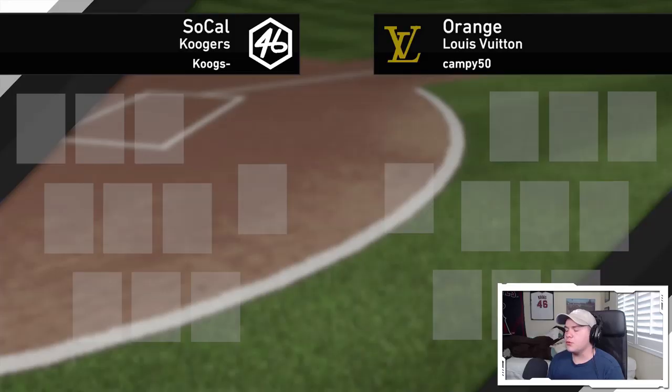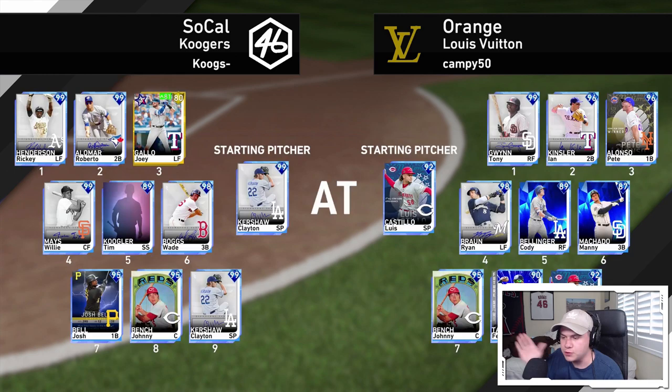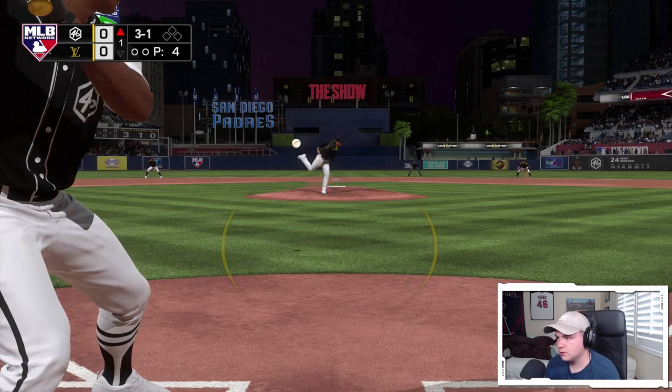We're facing Luis Castillo. He's got that Pete Alonso home run derby card. Fernando Tatis Jr., Machado, Braun — he's kind of all over the place. Why did I swing at that? Come on — if that gets down, I'm safe. 99 speed, I'm there easily. Let's go, Ricky. Use the speed.